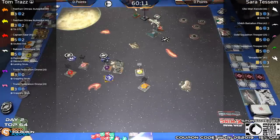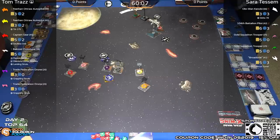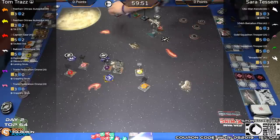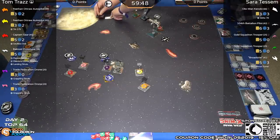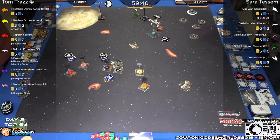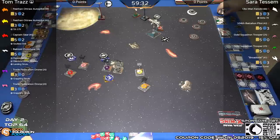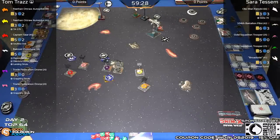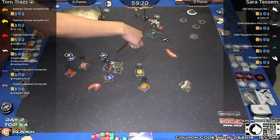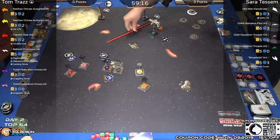Broadside is pointed down toward the center of the board with a three-bank, and Obi-Wan also three-banks. Broadside is an interesting choice — very new to the game, like the nantex. This wave has been out for just over a month and we're seeing a lot of it at Worlds this year. Players obviously appreciate it — it's shaking up the meta, something new and unknown, combined with the points change that brought some of the Jedi down.